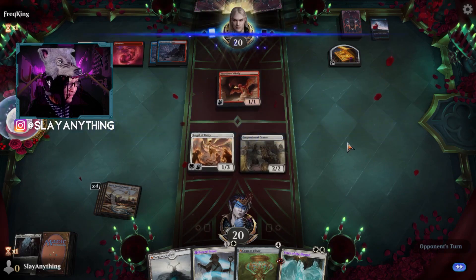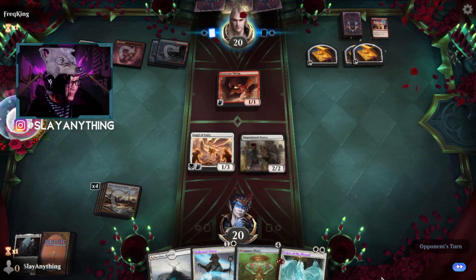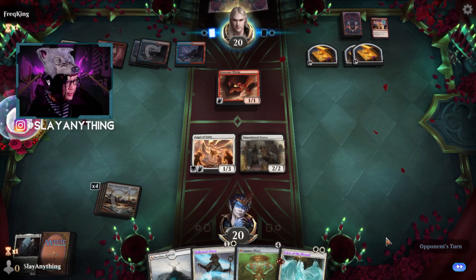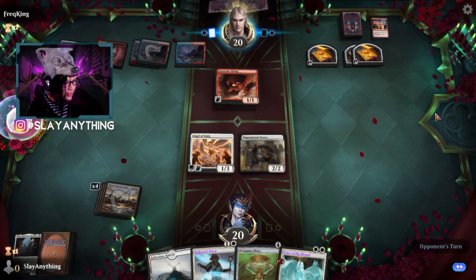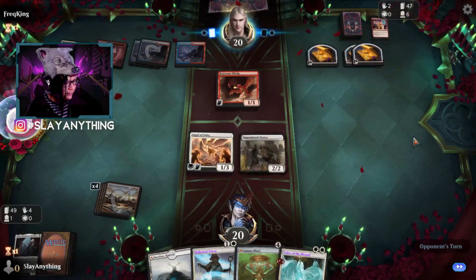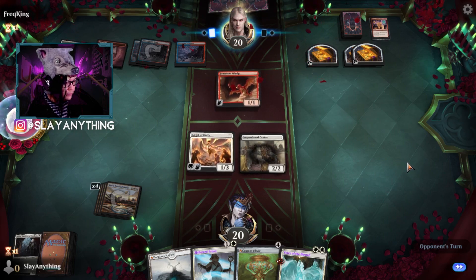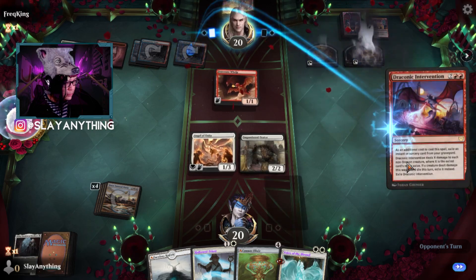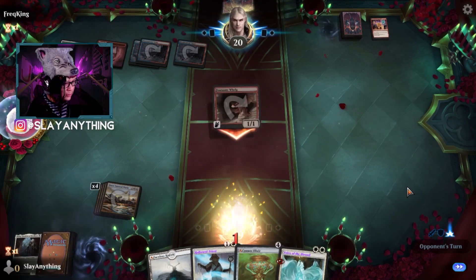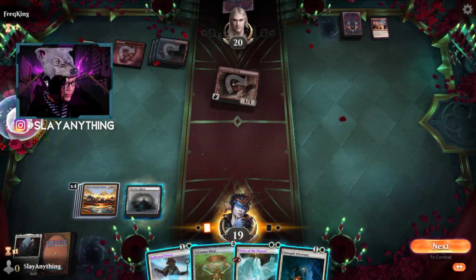We do no attacks on this turn. The opponent is on double Unexpected Windfall, so they're trying to get as much gas as possible. Maybe Fearsome Whelp was really their only dragon at the time, with just a handful of spells. Draconic Intervention — okay, we take one. Let's play this out.